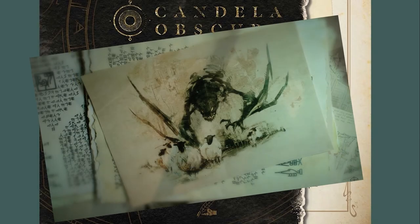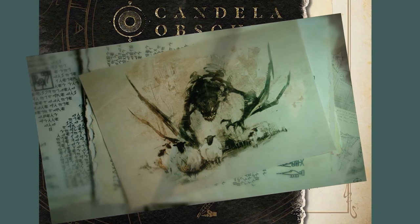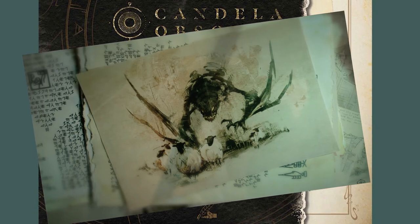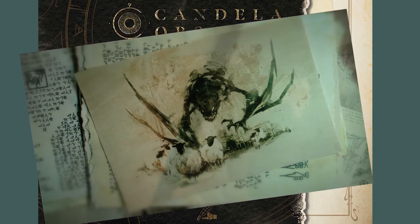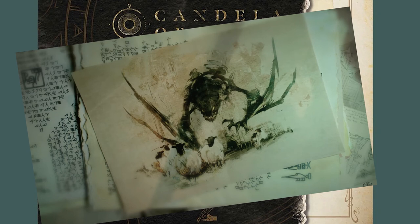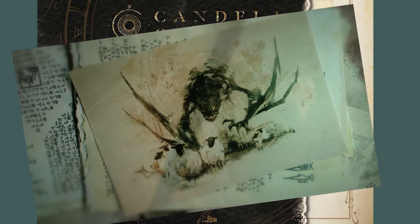Darrington Press, Critical Role's publishing arm, recently released the quick start guide to running the mystery horror RPG Candela Obscura. Candela Obscura is the first of two planned flagship RPGs Darrington Press is working on. And if this quick start guide is anything to judge their design chops by, lovers of pen and paper RPGs can rest easy. Our experience with Candela Obscura so far has been excellent fun — around half the adventure, or assignment, that makes up a third of the quick start guide — for a group of five players.